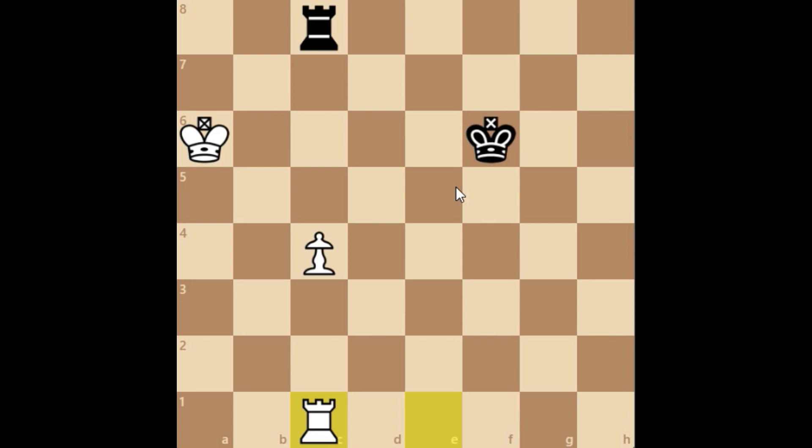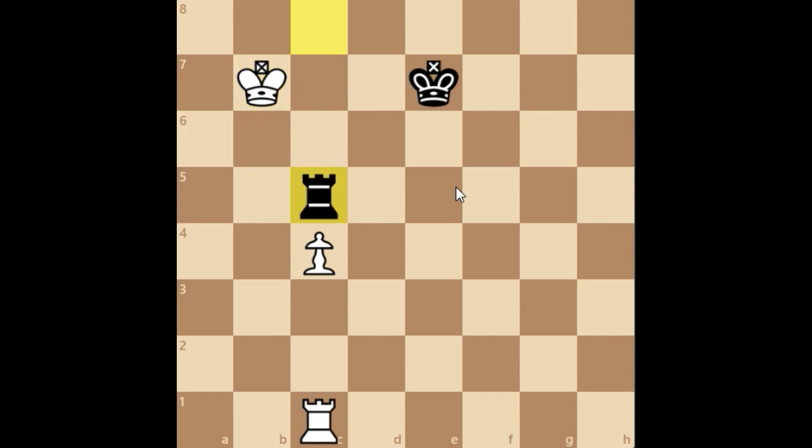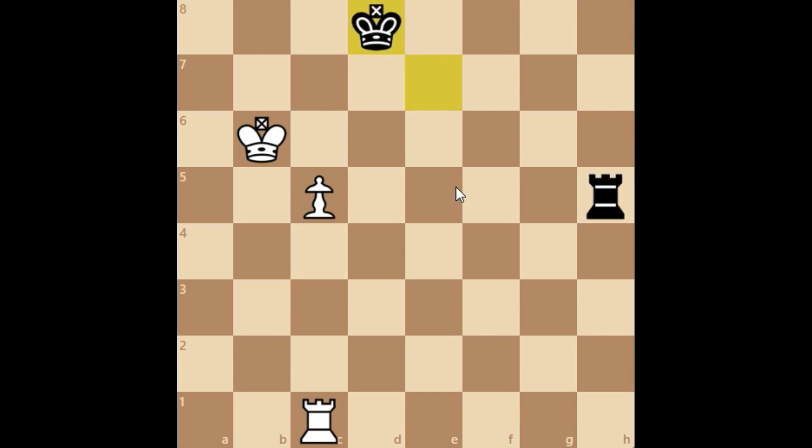Here Black plays king e7, and after king b7 attacking the rook, the rook comes to b6, then king b6 attacking the rook. Here the rook has to go to h5 and after the pawn pushes, king d8. The idea is for Black to reach the Philidor position.